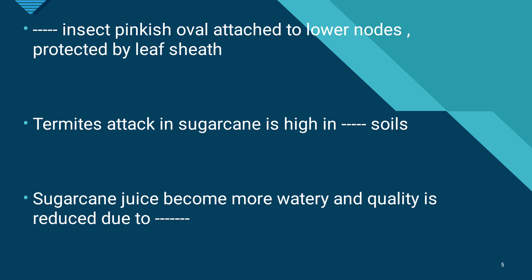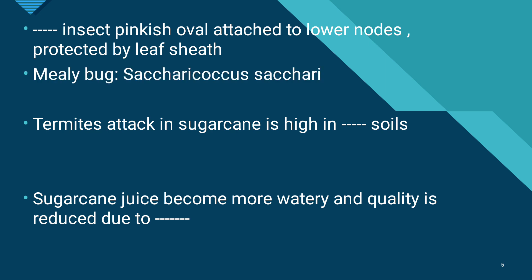The mealybug insect is pinkish oval, attached to lower nodes, and protected by leaf sheaths. The scientific name is Saccharicoccus sacchari. Regarding termites, their attack on sugarcane is high in sandy soils and red soils where irrigation is inadequate. Termites are also a destructive pest of sugarcane.